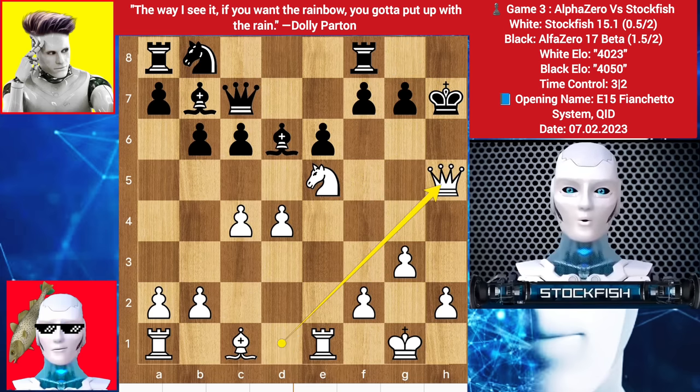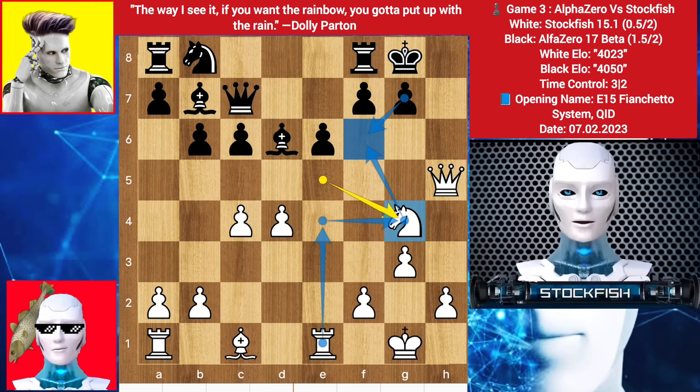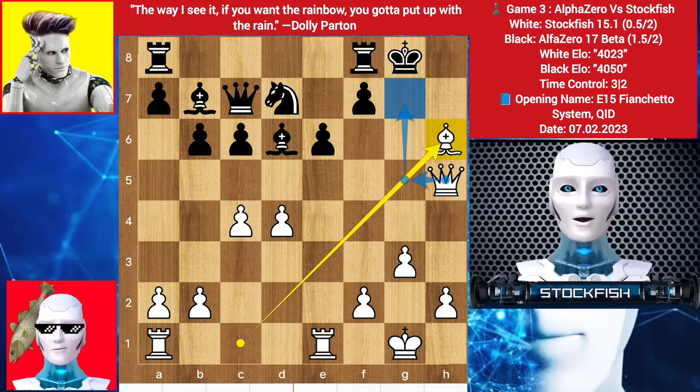King takes bishop, we have queen h5 check, king back to g8. I reroute my knight to play a knight check, trying to open the g-file to play rook e4, then checkmate — the other pieces can't protect the king with the doubled pawn and a very weak king. We have knight to d7 to try to protect. I played knight h6 check; if you take it, bishop takes, and this checkmate is coming. So king h7 is the best move here.